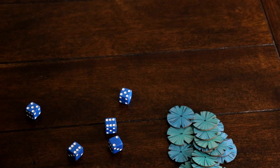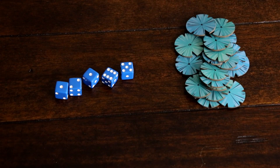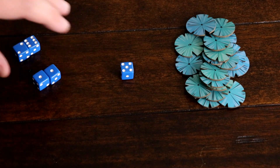Each set's numbers are combined to match one of the forest cards. For instance, if a player rolls two, one, one, five, and six, they may choose to add their two and their six together to represent an eight, and their two ones together to represent a two.